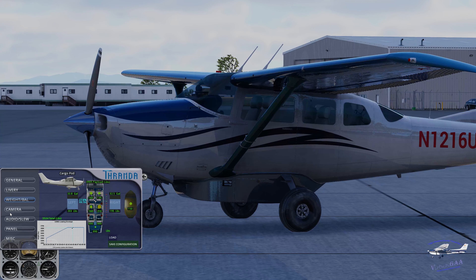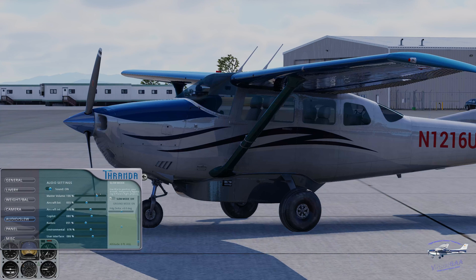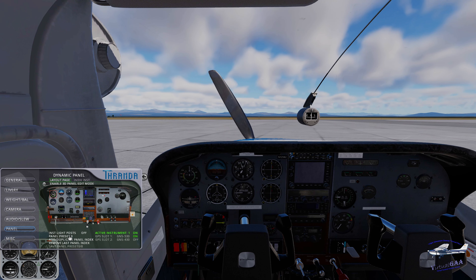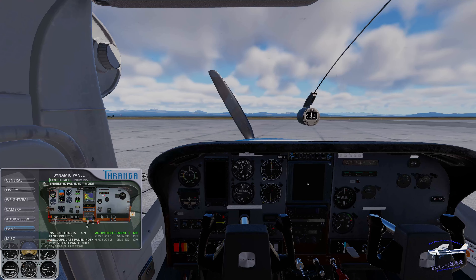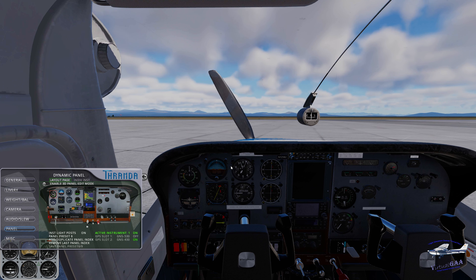For camera, Ronda provides some default views that correspond to my number pad. Let me turn my master volume up. On to the panel tab — this is another part of the DGS Dynamic Generation Series. I want to use panel preset six, which has the GTN 750. Cycling through quickly: preset three, four has the Aspen glass panel, five adds the GTN, and I want steam gauges with the GTN 750, so I'll go down to six. I've got my standard six-pack.